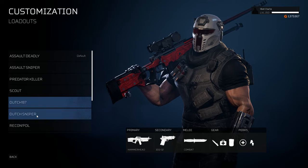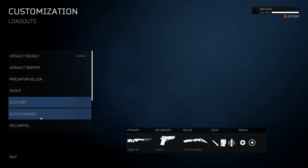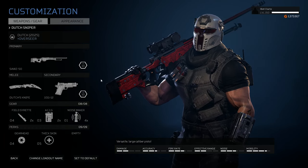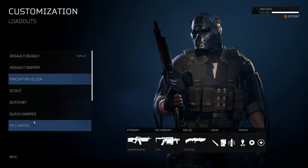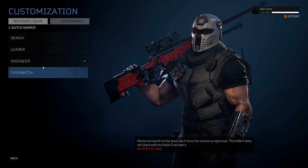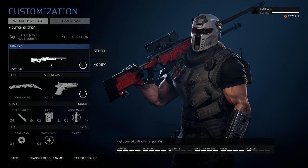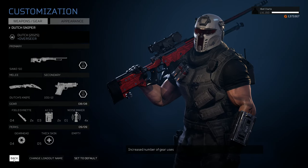Dutch 87 is essentially a fast, tanky support that can deal a lot of damage — with Hammerhead, the 10-11 pistol, hipfire damage passive, and Amphibious for constant mud resistance. For the Dutch 25 sniper build, I use the SASR with Overseer specialization. I call this loadout 'Predokiller' — it's the same concept as the Assault sniper build but for Dutch 25, with Overseer replacing Deadly since it doesn't work for snipers, helping gain HP throughout the mission.